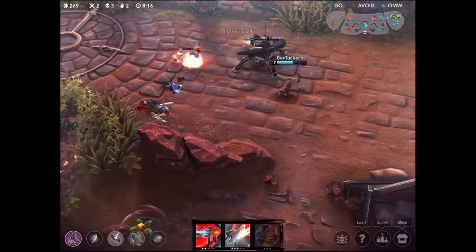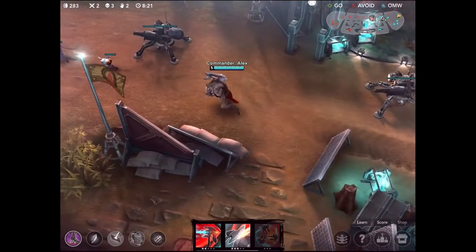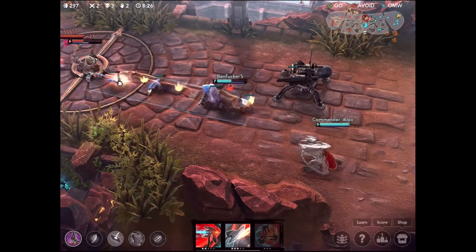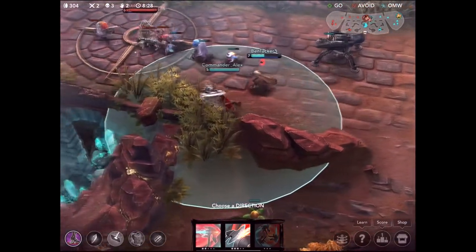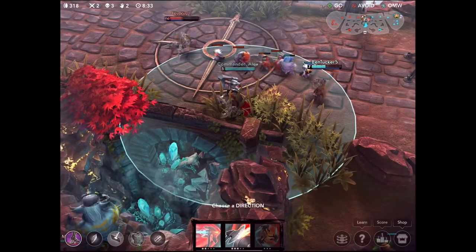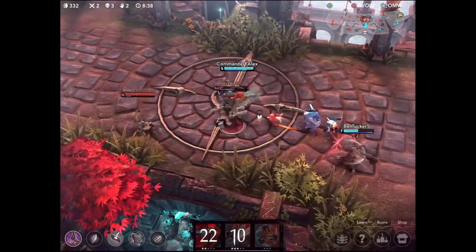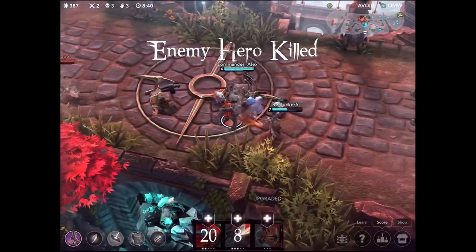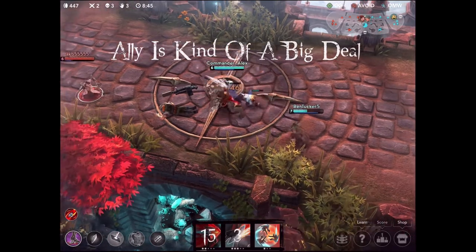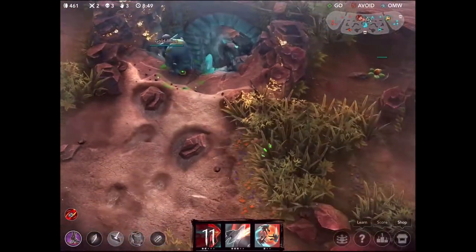Back in lane now and Saw is very low on health, so he's probably going to be our next target. Koshka is high on health and has a lot of burst damage so we're going to leave her alone until we build a little more defense. I was just waiting for Saw to walk into the right spot. Looks like he did it - we're going to push him right back into Ringo for a nice easy kill for Ringo and a really nice assist for me.